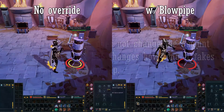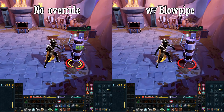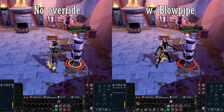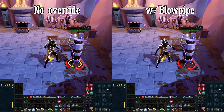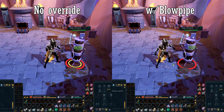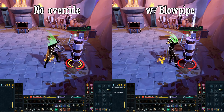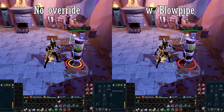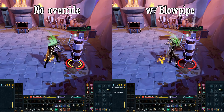For this test, I equipped a Hex Hunter bow with Araxite arrows and otherwise naked. I attacked a dummy from melee distance once with the override on, and once without the override on, with Piercing Shot. As you can clearly see, the one on the right — the one with the blowpipe override — hit one tick earlier than the no-override one on the left. While the damage is the exact same at 1627, getting your damage dealt earlier is always better.